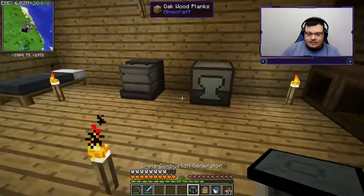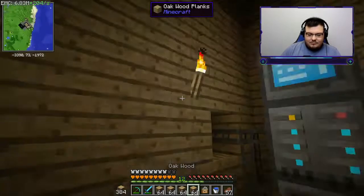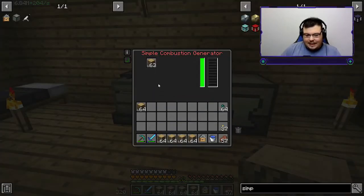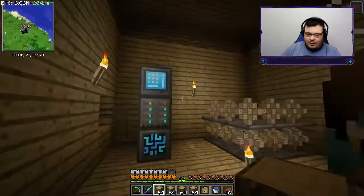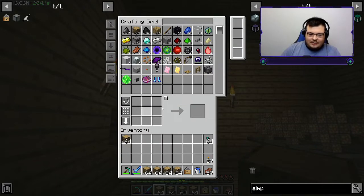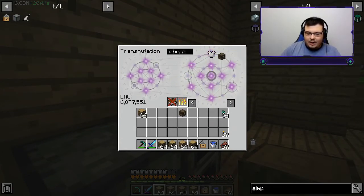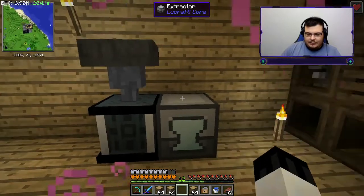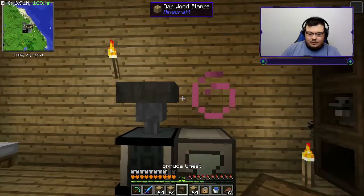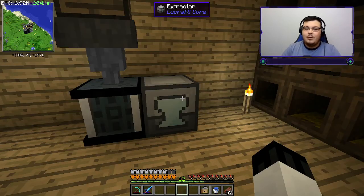I need wood for this, so I'm going to take a few stacks and put one in there for now. I don't need this powered up today so I'll power it up later — we're not going to be using it today at all. Let's get a chest and a hopper. Take this hopper, get it in there, put the chest right there, and throw all the wood in. Now that should power this up — by the time we get back it should be 100% powered.